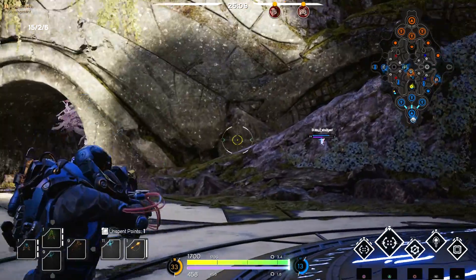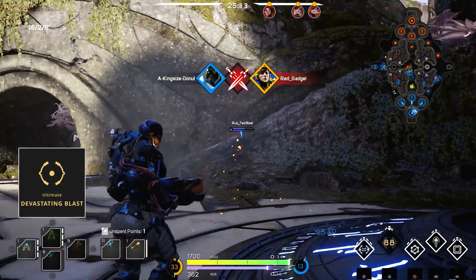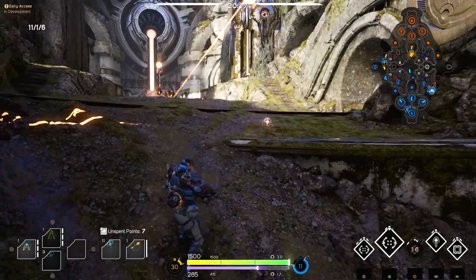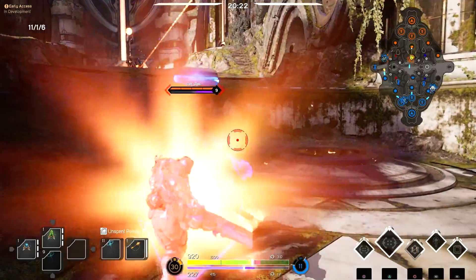Murdock's signature ability is his ultimate, Devastating Blast. Murdock takes a knee and zooms in on a distant target. Upon confirming, Murdock fires a long range laser from his gun that passes through any enemy, object or terrain. This ability deals a lot of damage, so it's great for finishing off targets.